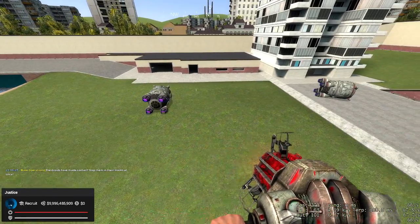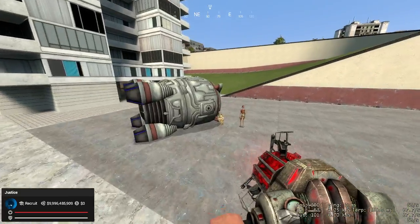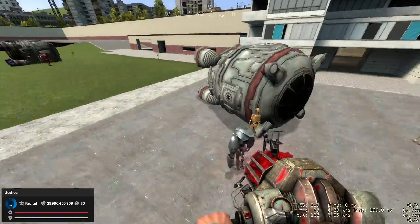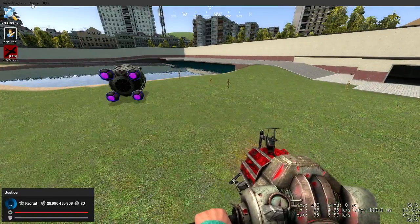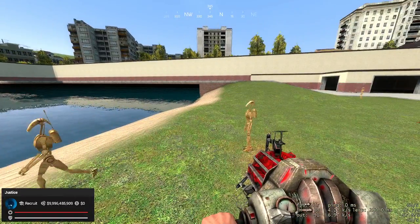Let me turn on ignore players. There we go - we have some droids spawn. I've got to fix them so that they spawn with their weapon, because they're not spawning with their weapon for some reason. But that's pretty much how it's going to work.